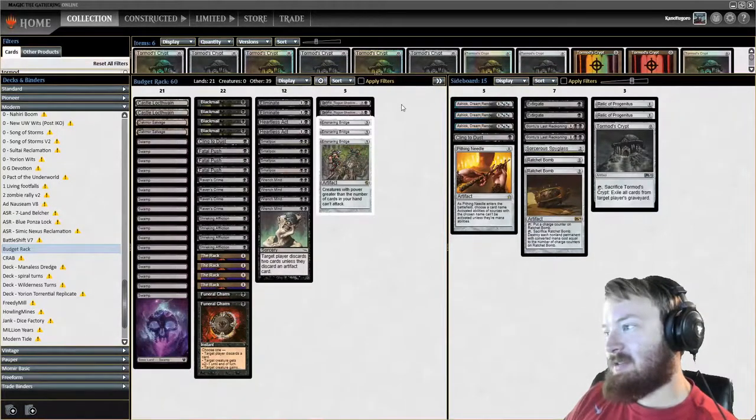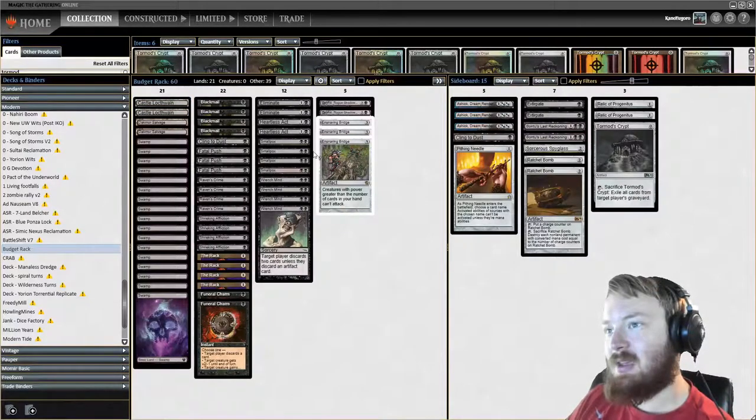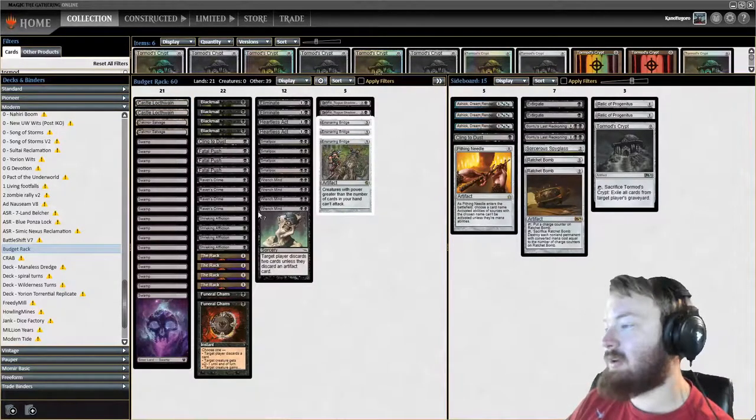This will be a lot less if you were going to rent it. Most of the cost in this deck is tied up in Ensnaring Bridge, Castle Locthwain, and the Rack. Each one of those groups of cards costs about $10, slightly over $15, and about $20 respectively.